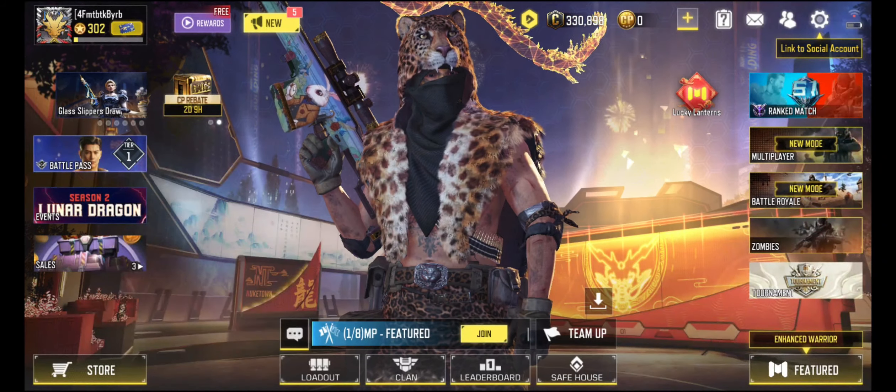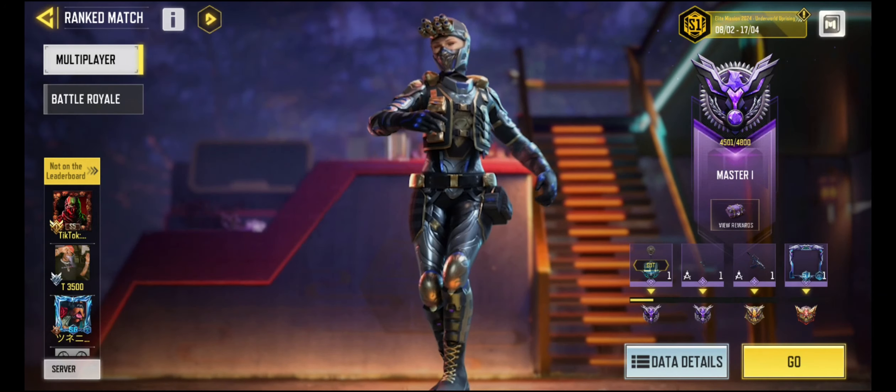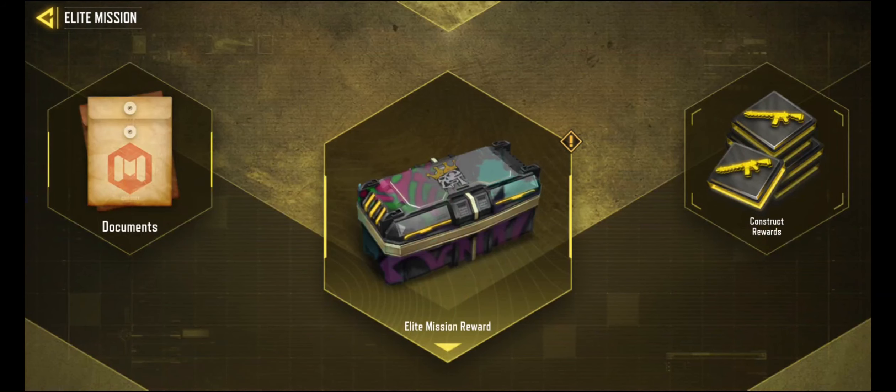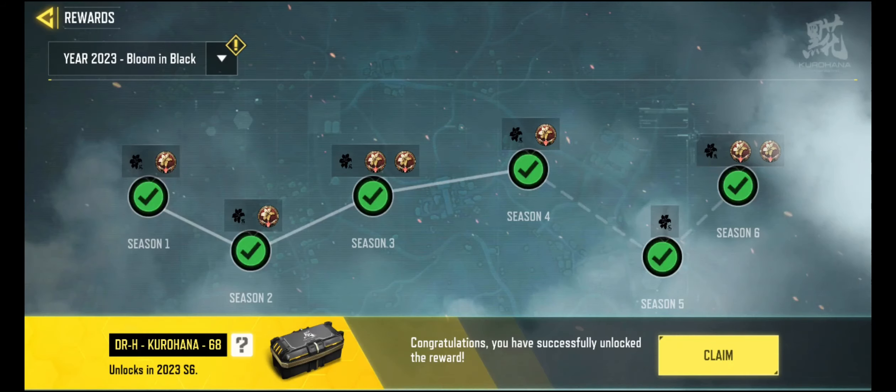Hello everybody, we finally got the new season starting today, and I'm really extra special excited about this because of the Elite Mission Rewards. These unlocked last season in season 6, but I did not get Legendary and ranked enough times to get this special reward. But this last season I did — I finally got my last Legendary rank that I needed, so I can finally go down here and claim this DRH Kurohana A68 that I've seen everybody use.